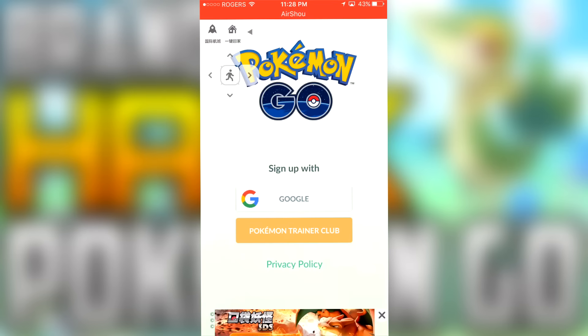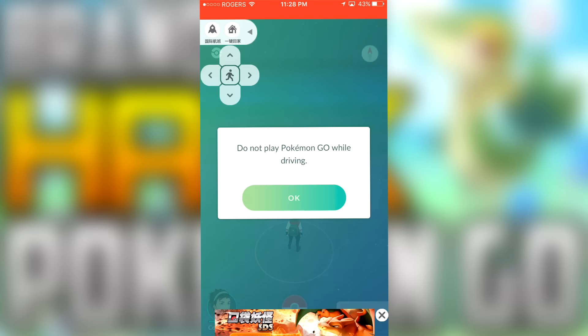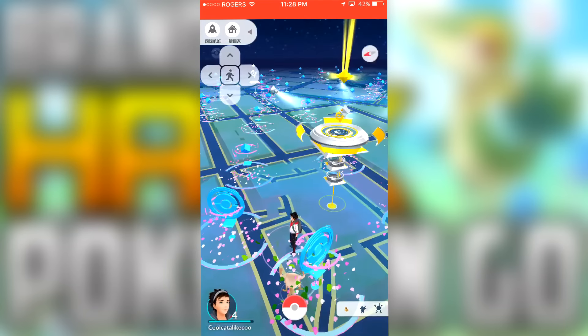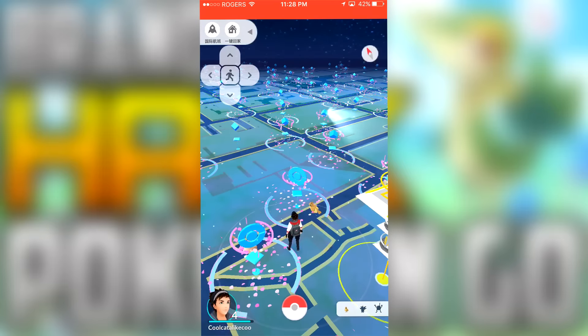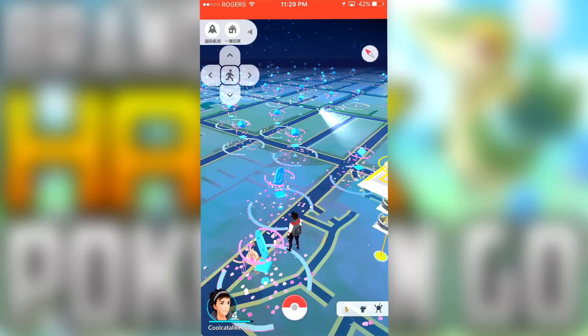Press allow and I'm just going to blur the screen while I log in. You guys don't need notifications — that is not exactly necessary. The only bad thing about this hack is it's really easy to download, but the interface is in Chinese — I'm pretty sure that's Chinese. I'm not sure what language that is, but that's the only downside.